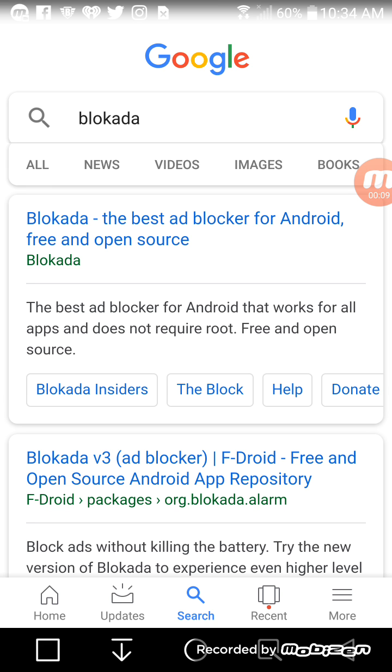First thing we need to load the app. I'm using this on an Android device right now, but you can run Blockader on your Fire Stick as well. You would just need a mouse toggle for the Fire Stick. I'm not using a Fire Stick right now, so it'll work — the instructions are the same. The only thing is on the Fire Stick you will need the mouse toggle.